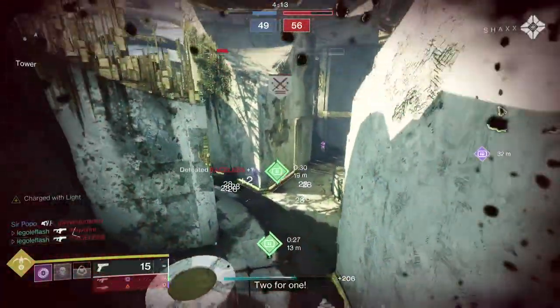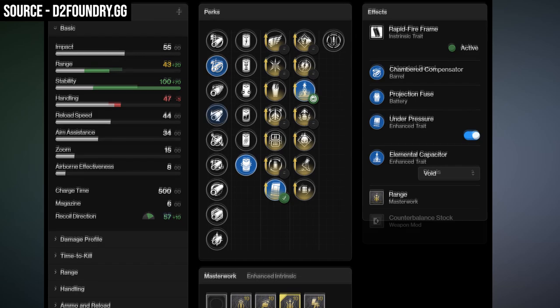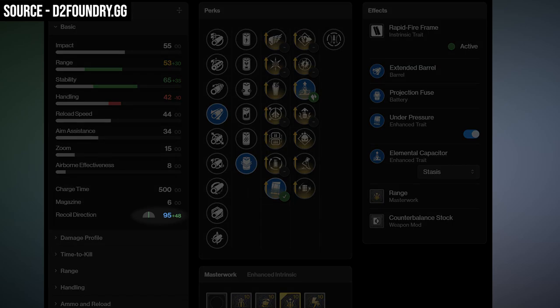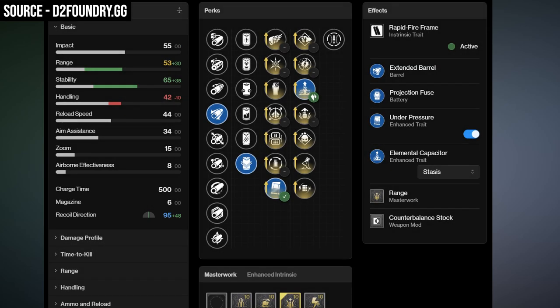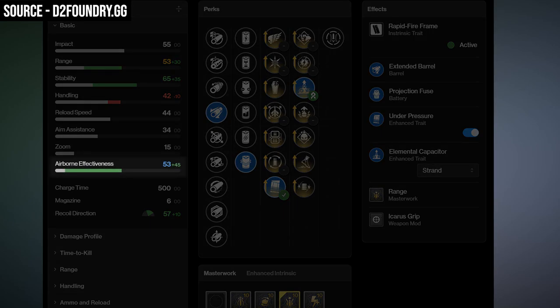I think this could be a Zealot's Reward replacement as the rapid fusion that puts fear in the eyes of other fusion players. Nine bolts can be hard to control, and max stability while maintaining some great range could be absolutely insane on a rapid fire fusion rifle. If you don't care about the extra stability, you could also run a Stasis subclass and a Counterbalance mod for extra recoil control without sacrificing other stats.